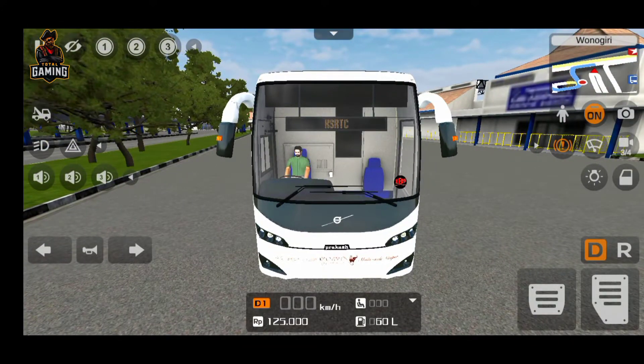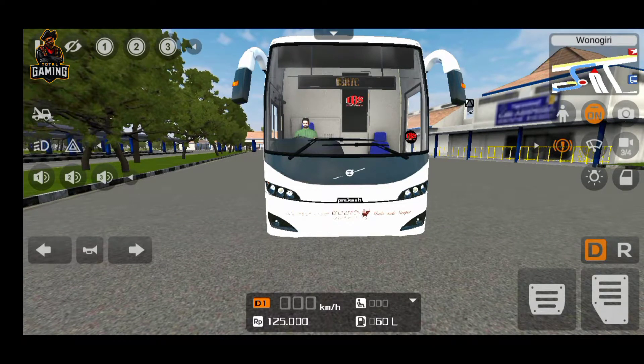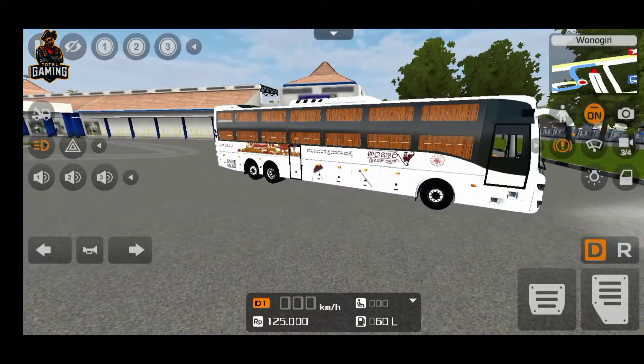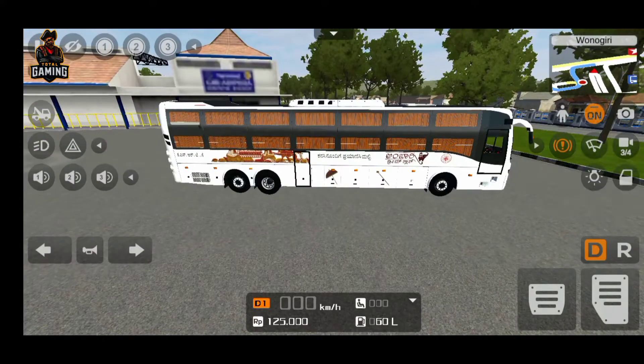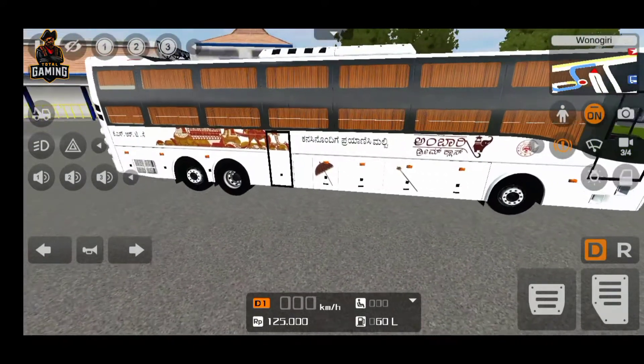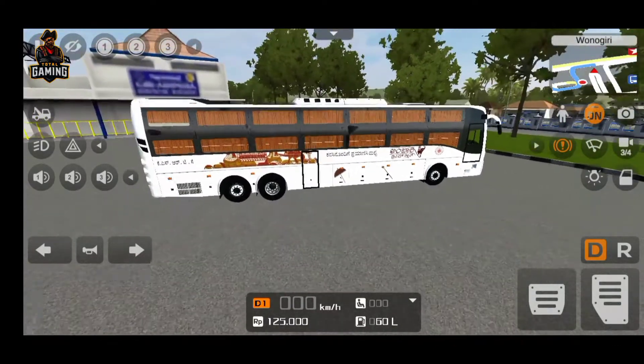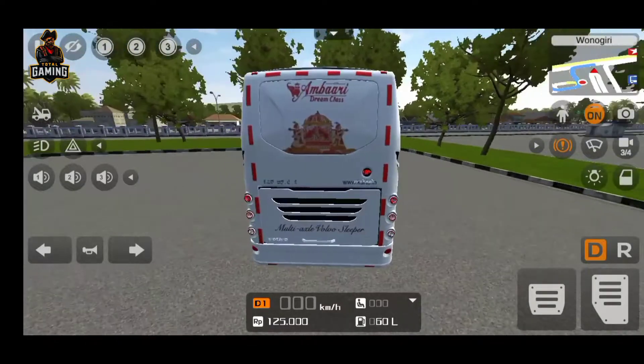So we are going to be able to build a racetrack. If we tell you, we are going to be able to build a racetrack with this. First of all, you have to go to the front of the Volvo. There are some badges. Then on the side, as it is the Dream Class, it is a primary one — there are stickers like these, Indian stickers.